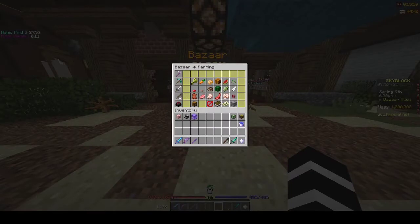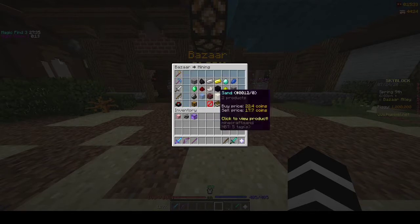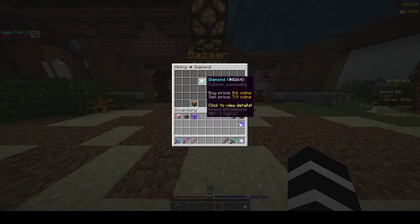Here we have the bazaar inventory. The way you flip is you choose your item — you want to choose an item with a big difference in percentage between the buy and sell price. A good one is diamonds, because there's a 0.7 coin difference, meaning per diamond I flip I'll gain 0.7 coins minus taxes. Taxes are 1% of the buy price, so with a buy price of 8.6 coins I'll be taxed 0.8 coins.